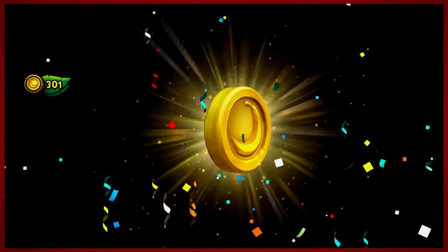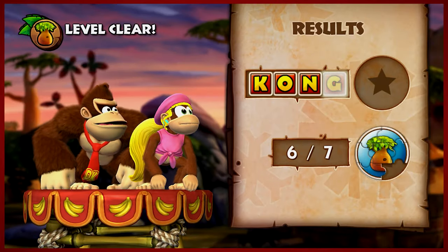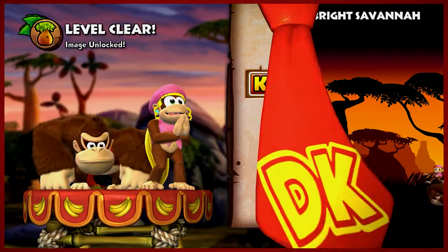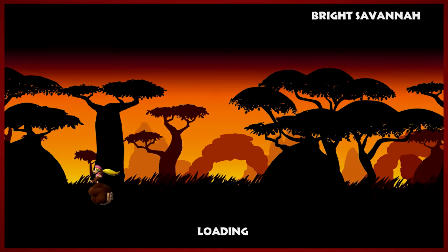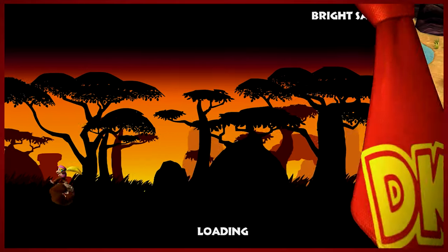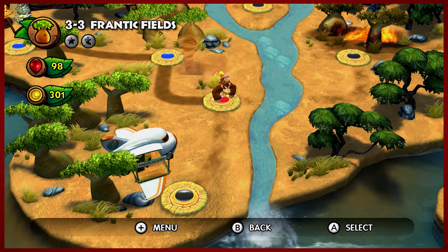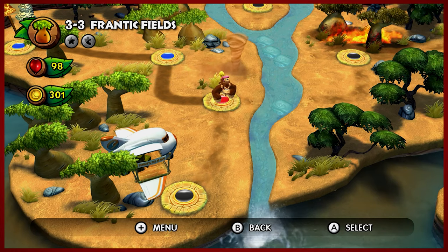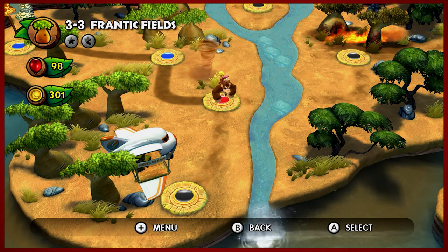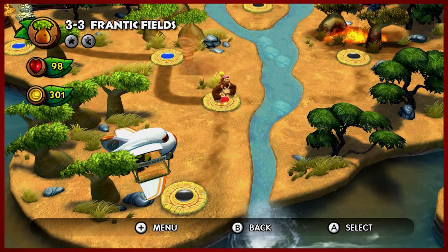So we will take the consolation banana coin. Good for us — we have unlocked the image. I don't think Funky's Flights are unlocked here yet. We do one more level and then we'll buy ourselves two times the amount of toys. So thanks for watching everybody — I've been DMike. This has been Donkey Kong Country Tropical Freeze and I'll see you next time. Bye!